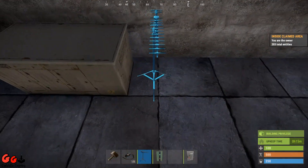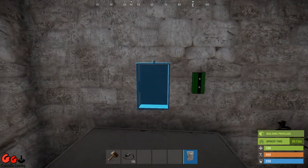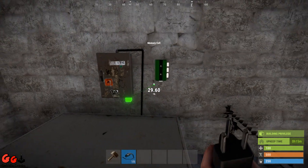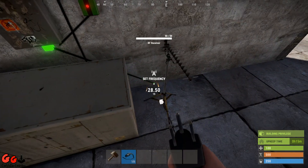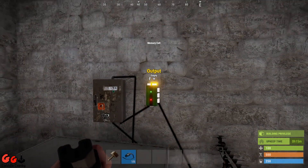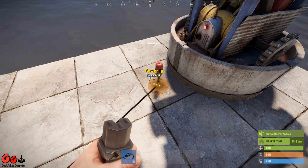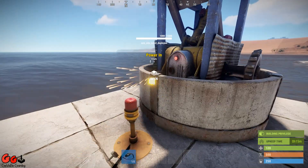Now we set up our RF receiver, our memory cell, and our splitter. We take power from our power source into the splitter, take power to the memory cell, and take power into the receiver. The power out goes into Toggle On the memory cell, then the output goes into our siren light, and the pass-through goes into our SAM turret.